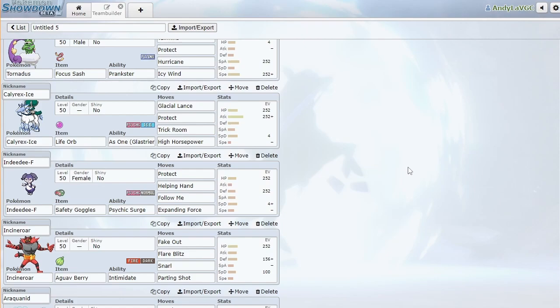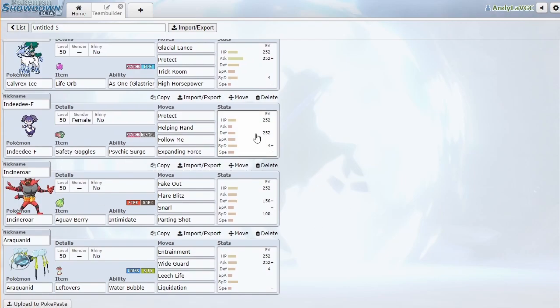Safety Goggles on Amoonguss with Rage Powder — that helps deal with Amoonguss, and I don't know how good Amoonguss is in this format but it's probably still pretty good. Also just redirection for helping get up Trick Room. Running Incineroar because it seems like there's just going to be a great mon in this format — a lot of the restricteds that are going to see play are physical attackers that can be intimidated. Then I'm running the Entrainment Water Bubble Araquanid for the Water Bubble shenanigans.